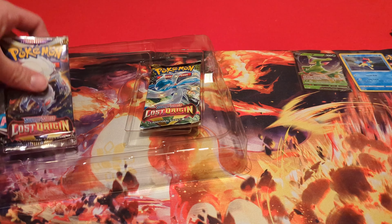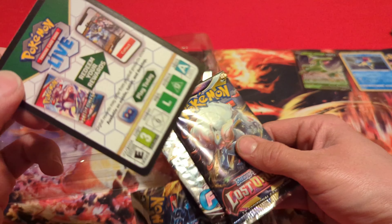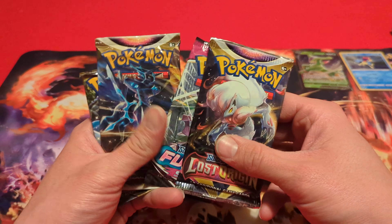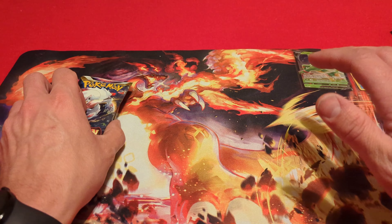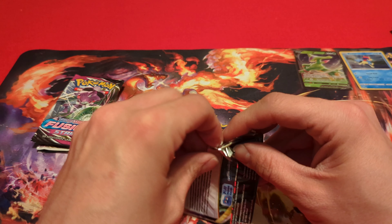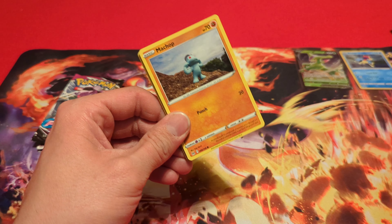Then we have four booster packs as well as the code card, which will be given out sometime in this video. We got Lost Origin, Fusion Strike, Astral Radiance, and another Lost Origin. I think they would have included Brilliant Stars instead of Fusion Strike — I'm assuming they have a lot of Fusion Strike left over since it has very bad pull rates.